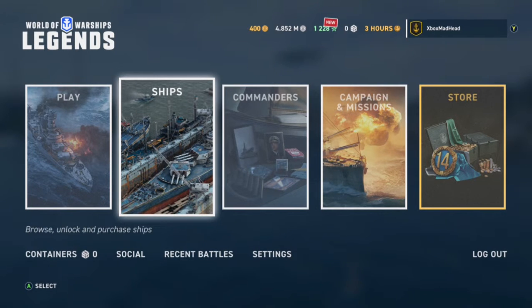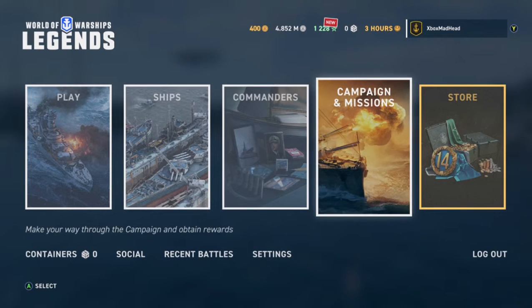Hey guys, I'm going to be showing you today how to rank up and get new ships quicker in World of Warships Legends. First, you want to go to Campaign and Missions.